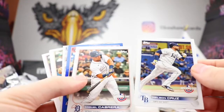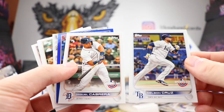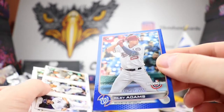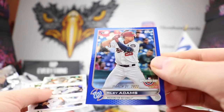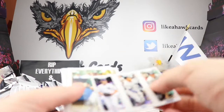We did get a nice foil right there and it's a rookie card — let's pull it off. We got a Riley Adams rookie card. Again, another error card because it's got the wrong Opening Day date, but we did hit one of these and it is a rookie. Nice — we'll have to look up who Riley Adams is, I'm not familiar with him.